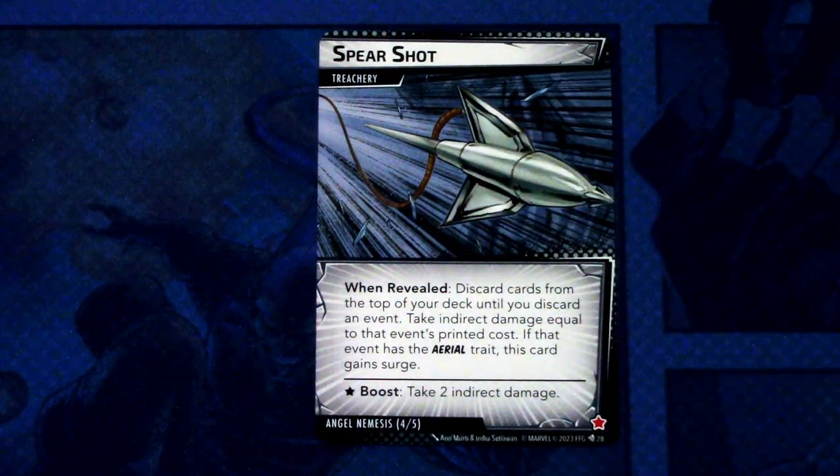Lastly, we have two copies of the Spear Shot treachery. When revealed, discard cards from the top of your deck until you discard an event and take indirect damage equal to that event's printed cost. If that event has the aerial trait, gain surge. It also has a boost ability: take two indirect damage.